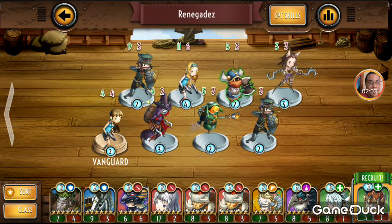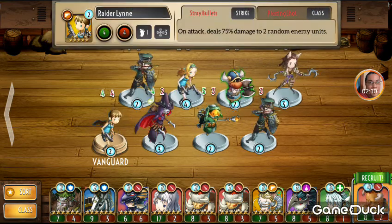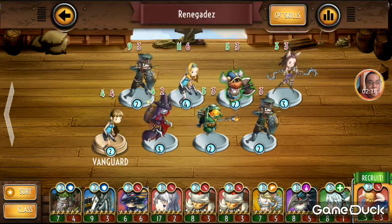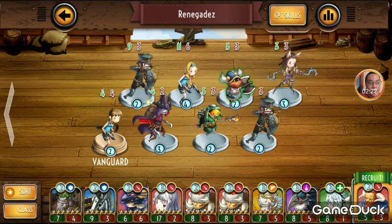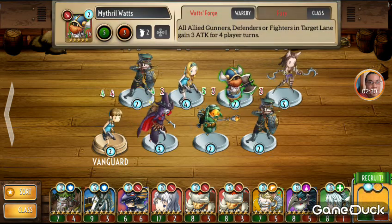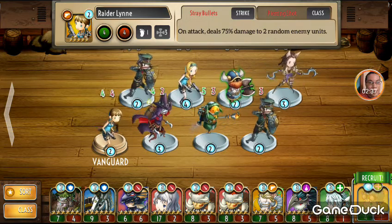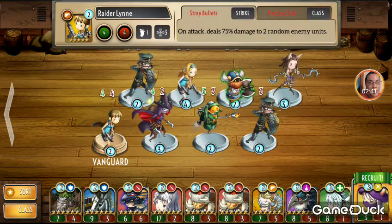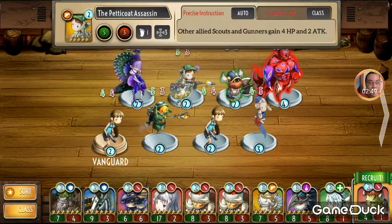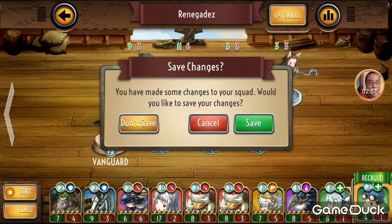I've also got a couple of defenders in there to give Lin protection, or if I'm switching roles and want to use her differently. They're both the same class but I use them differently because of her skill — it allows her to attack twice in a turn. I might save my buffs for her. Basically, outside of Lin, every unit in here is just to support those two units. This one gives them extra attack and HP, which is awesome.